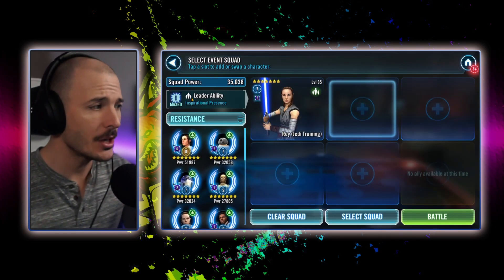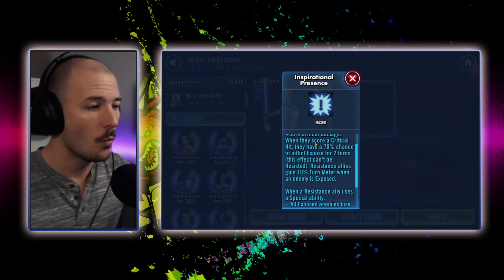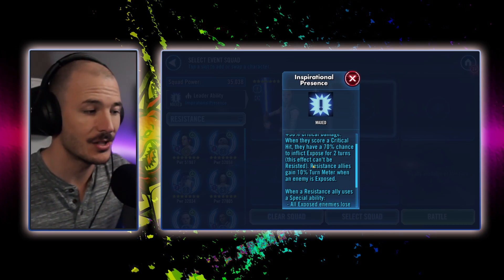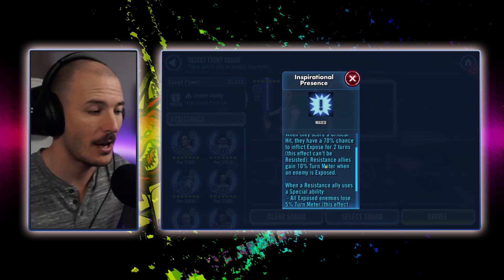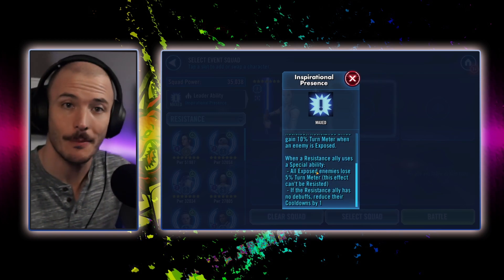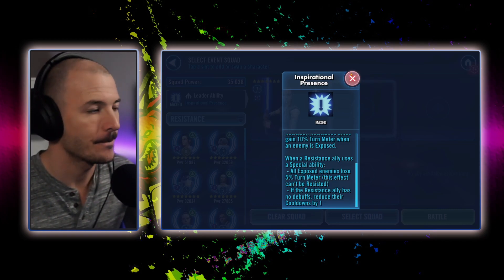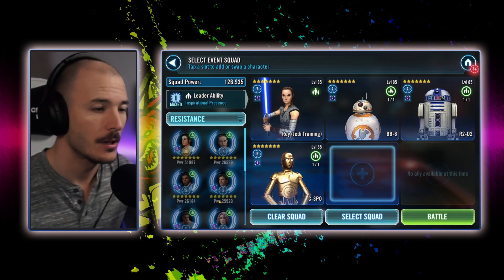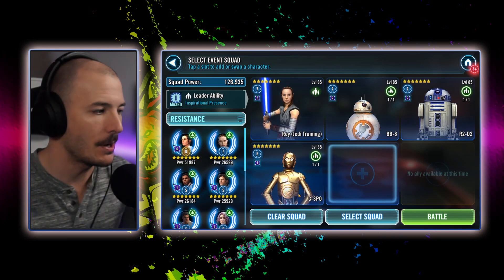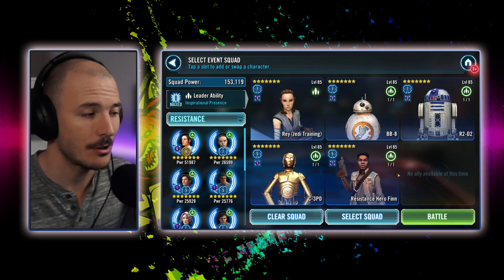JTR lead — for those that don't know — when you score a critical hit, you have a 70% chance to inflict Exposed for two turns. Resistance allies gain 10% turn meter for any enemy that is Exposed. Whenever a Resistance ally uses a special ability, all Exposed enemies lose 5% turn meter. So basically, whenever we crit, we're going to cause an Exposed to appear on the enemy, and then whenever we use a special ability, every enemy with Exposed will lose 5% turn meter.